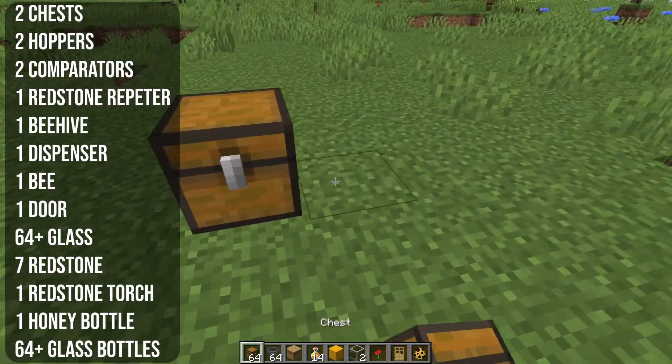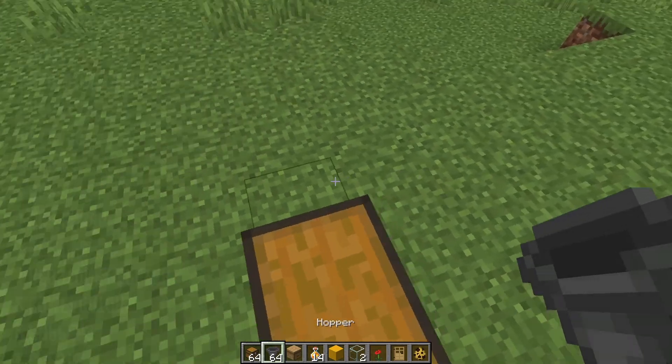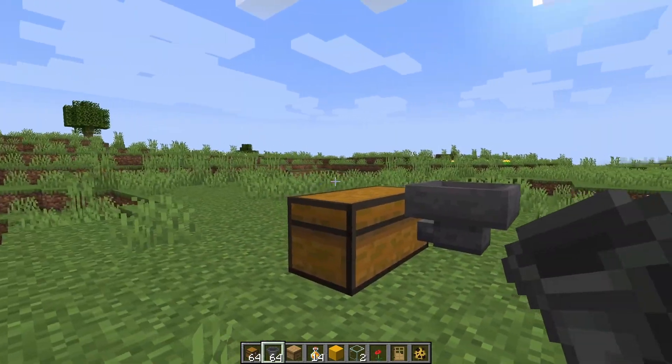The first thing you want to do is place a super simple double chest right here. This is where all your honey is going to go. Then you want to place a hopper facing into the chest, just like this.